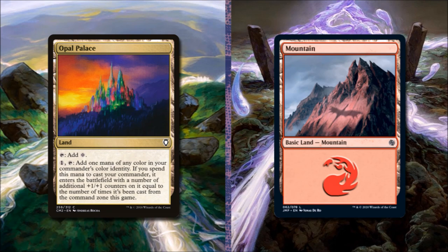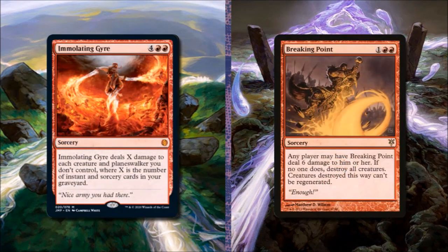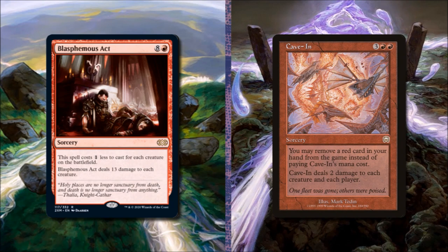Let's add an Opal Palace — it taps for colorless, or we pay 1 and tap to add mana in our commander's color identity, and if we spend that mana to cast our commander it enters with additional +1/+1 counters equal to the number of times it's been cast from the command zone. We'll remove a mountain for it. Next, add Immolating Gyre for 4 and 2 red — it deals X damage to each creature and Planeswalker you don't control, where X is the number of instants and sorceries in your graveyard. We'll remove Breaking Point since opponents can pay 6 life to shut us down. Blasphemous Act costs 8 and red but costs 1 less for each creature on the battlefield, dealing 13 damage to each creature. We'll remove Cave-In since Blasphemous Act is far more advantageous.